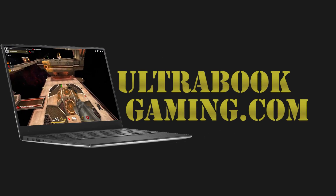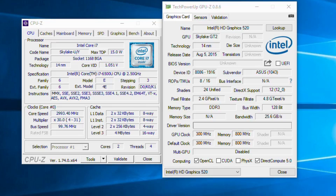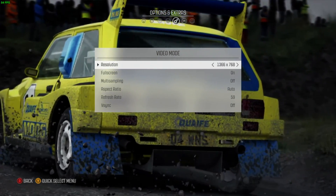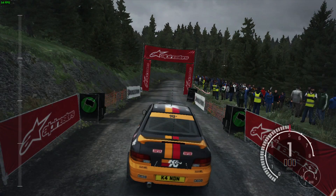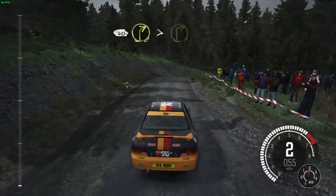Hi, I'm James and in this video I'm taking a look at Dirt Rally running on Intel HD 520 graphics. This is the latest in the Dirt series from Codemasters, originally started out as the Colin McRae series. As you can see, we are running at 1366 by 768 and the low detail preset, and I'm just going to use the built-in benchmark in the game.